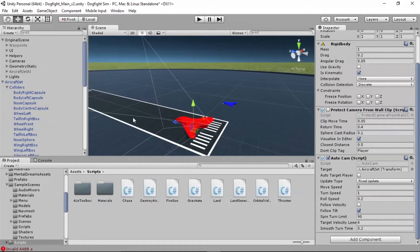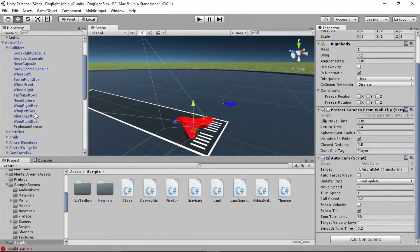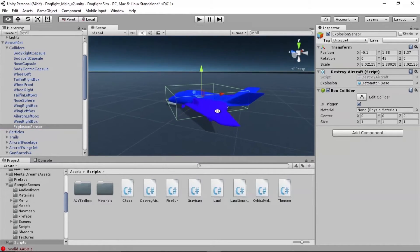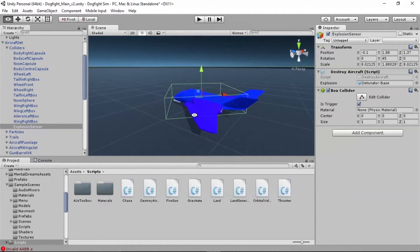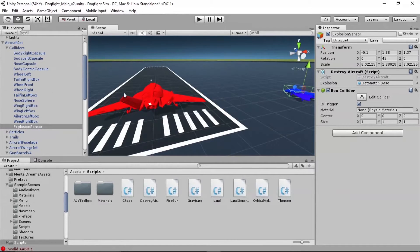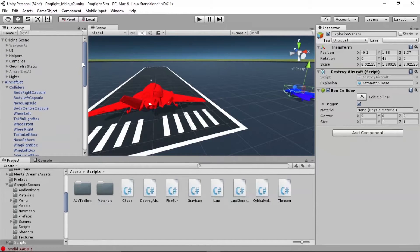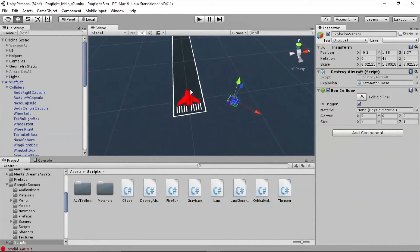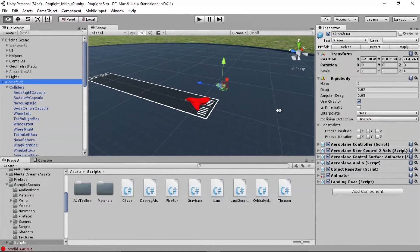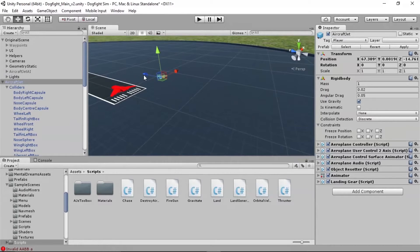Just like before, we're going to do this with some collider sensors. When we were creating explosions in the last video, we attached an explosion sensor to the player and opponent planes. We're going to need more colliders to get the AI up and running. The first thing we need is a collider attached to the opponent that allows him to sense when the player is near — we'll call that the chase sensor.